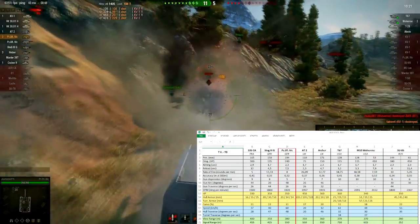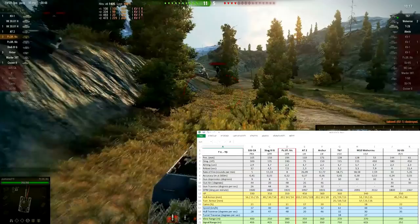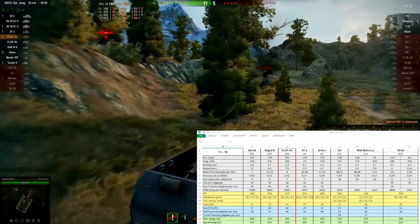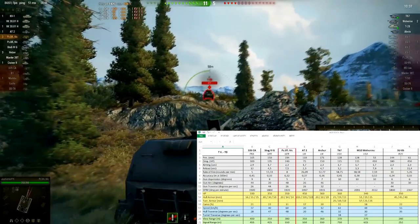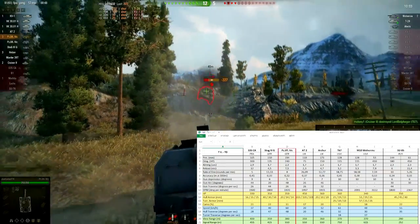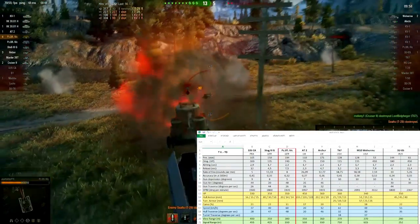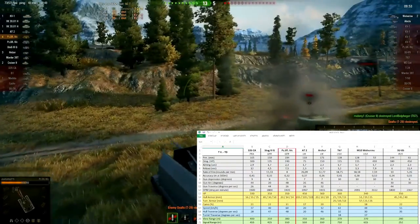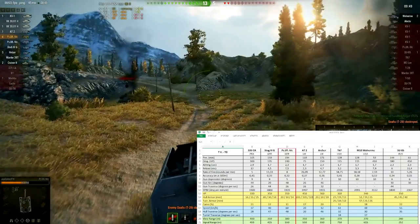Aside from the non-existent protection, mobility is very very good — you can really shift across the battlefield with a top speed of 60 km/h, and the 16 horsepower per ton power-to-weight ratio doesn't feel too cumbersome either. Hull traverse is top notch at 48 degrees per second, so be careful — you might get surprised if you try to circle this thing. View range is one of the better ones at 380 meters, and signal range is solid at 550 meters.